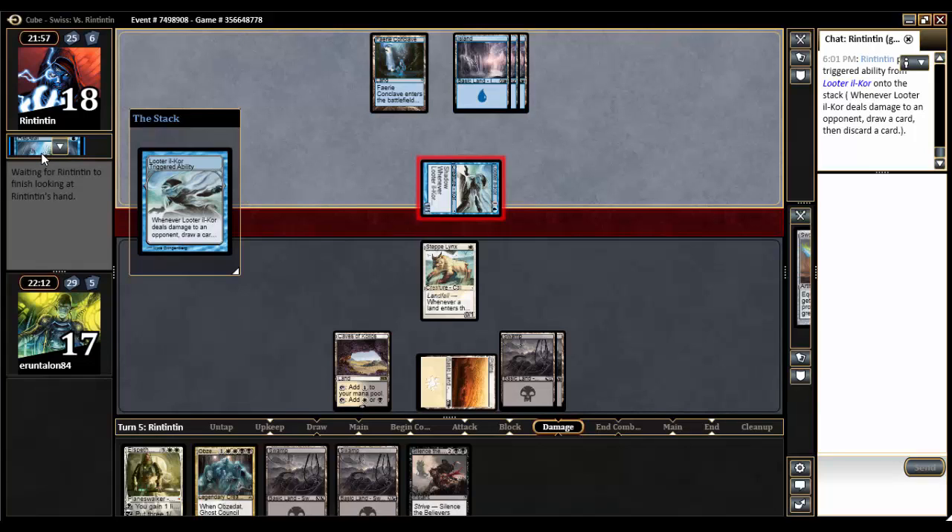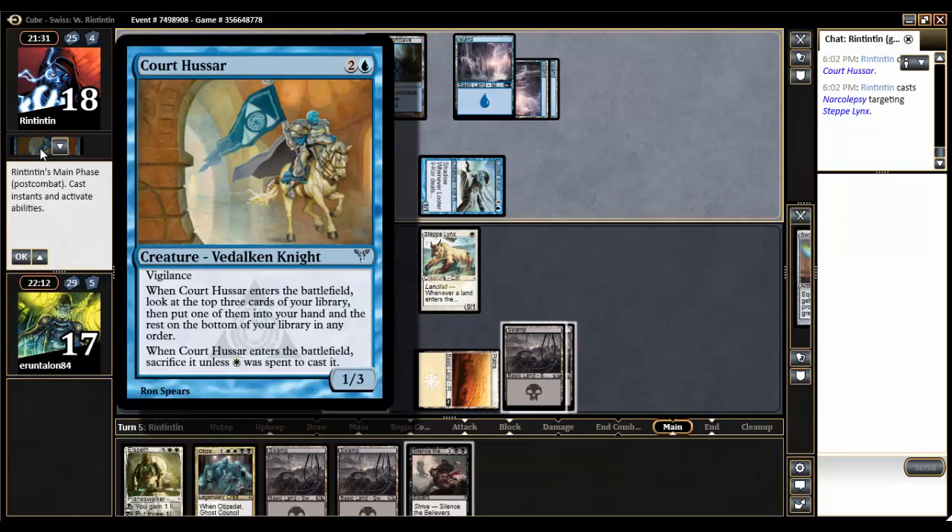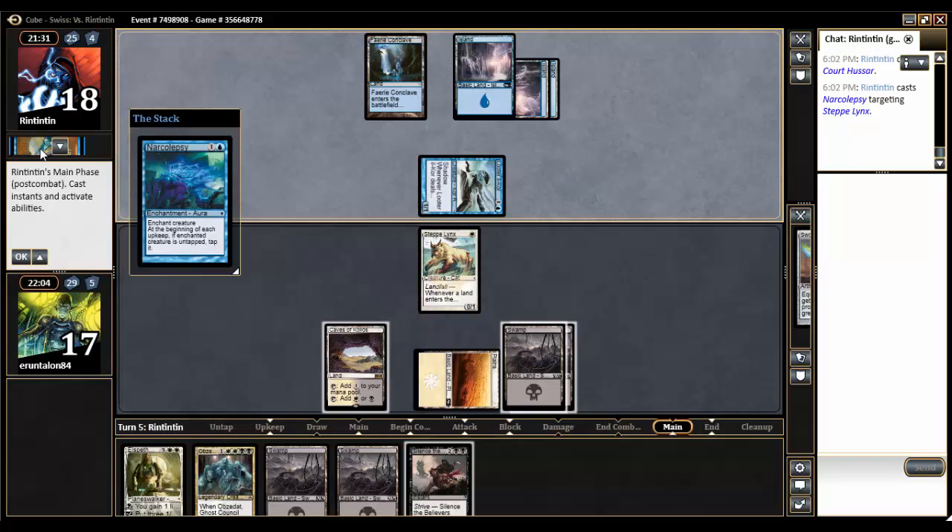I'm betting Obsidot would get countered pretty hard, and Elspeth would as well. He's going to have five cards in hand and I'm pretty certain none of them are lands, though they could be white cards. We saw him discard a Baneslayer Angel which is double white, so he must be playing some number of Plains. He tosses a Court Hussar — when it enters the battlefield, look at the top three cards, put one in hand and the rest on the bottom. It sacrifices itself unless you used white to cast it.